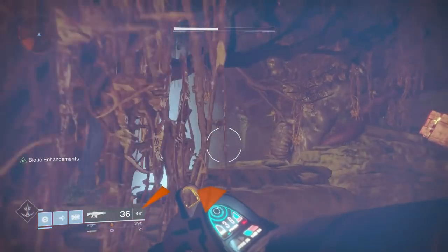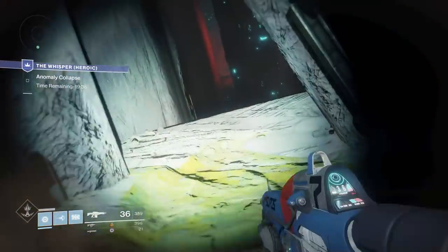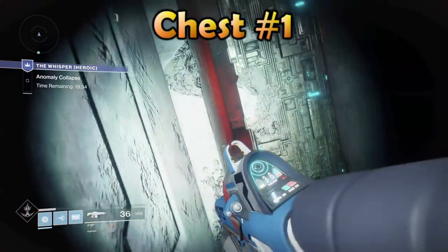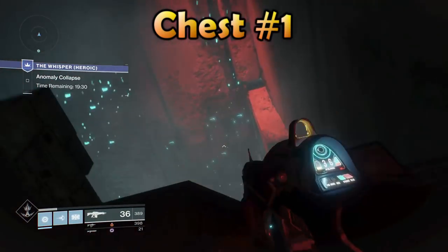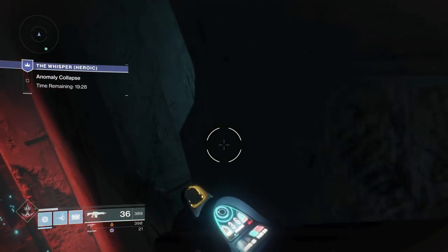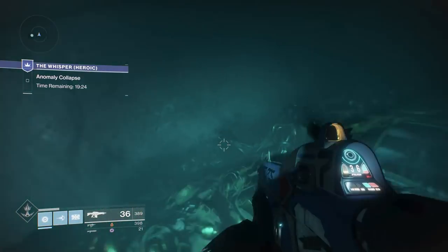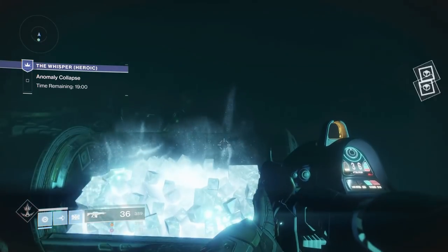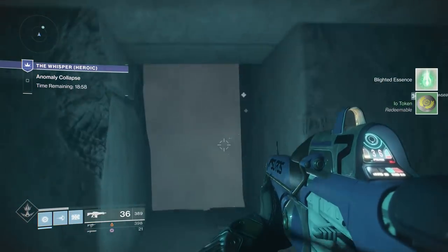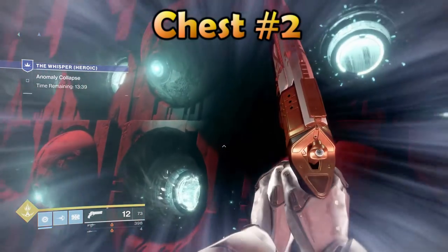Once you beat it on heroic, load the activity back up and continue on like normal. You can use the lost sector shortcut like I showed in my last video, but you cannot use the others. For the first chest: jump down the hole and head towards the red hallway, but stop before you get to the red ledge. Slide over to the left and look slightly to the right — you'll see a hole in the wall above the ledge glowing from the chest. Jump in there and open chest number one, then continue on like normal.